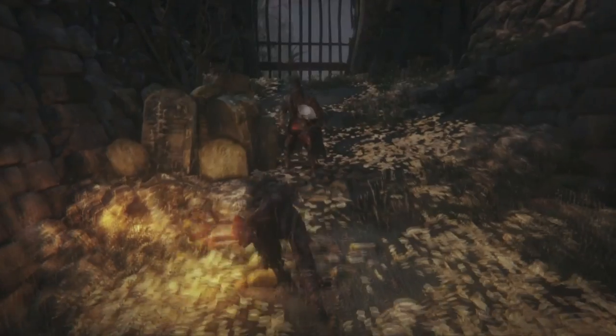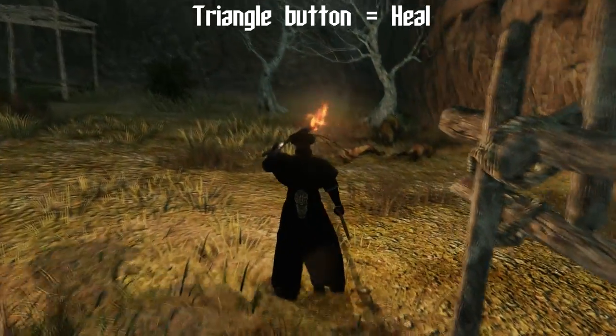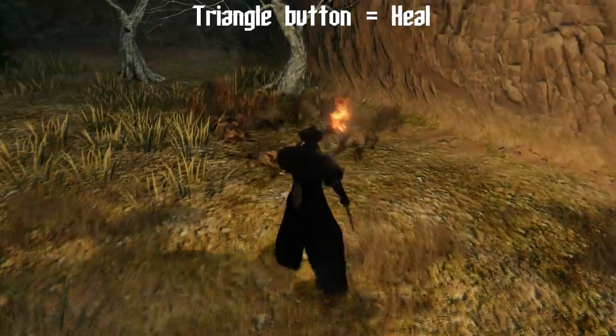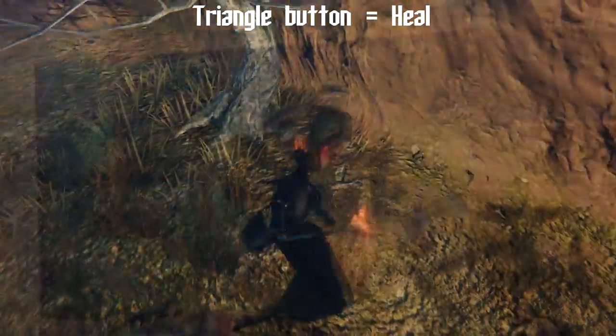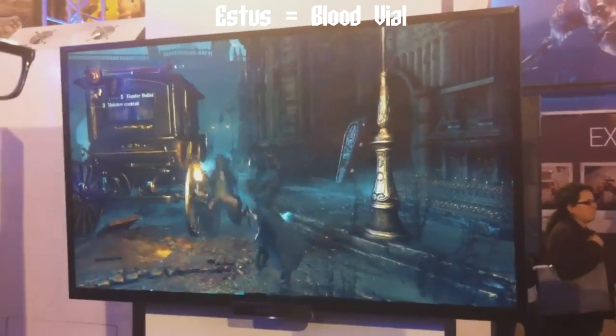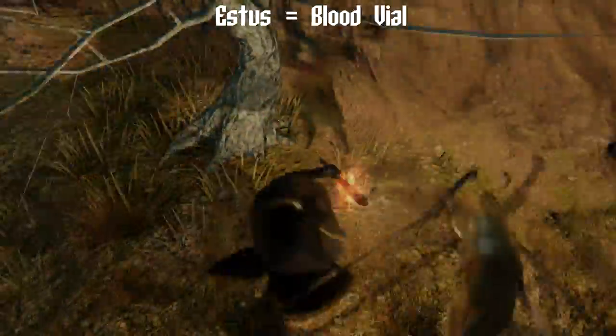A good example of these subtle changes is the triangle button. Pressing the triangle button will now heal your character, which brings us onto healing. The brand new Estus is something called a blood vial, and assumedly it works almost identically to the way Estus did, except now we have a dedicated button for this heal.